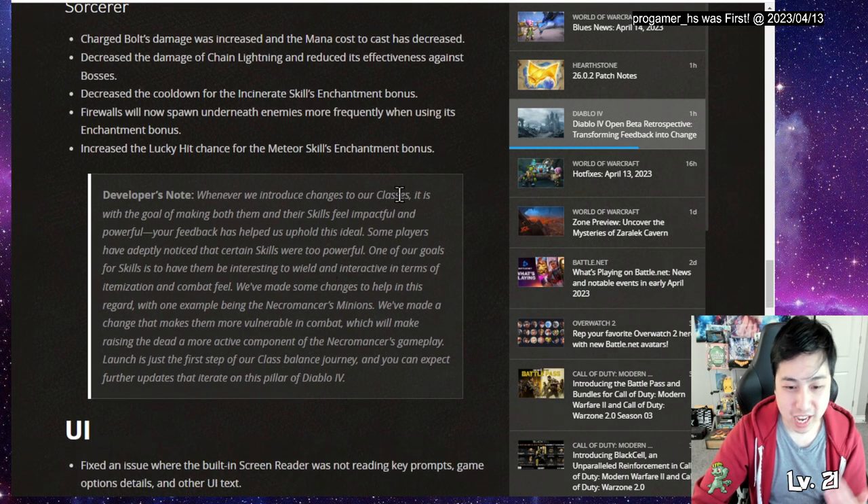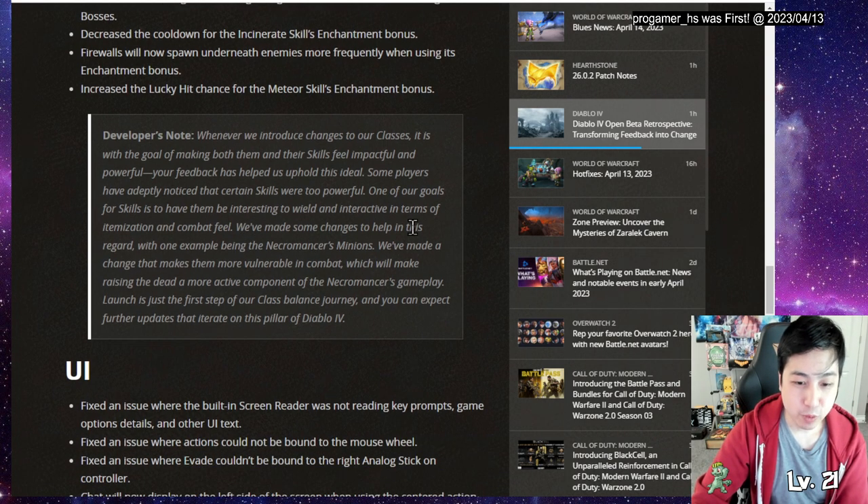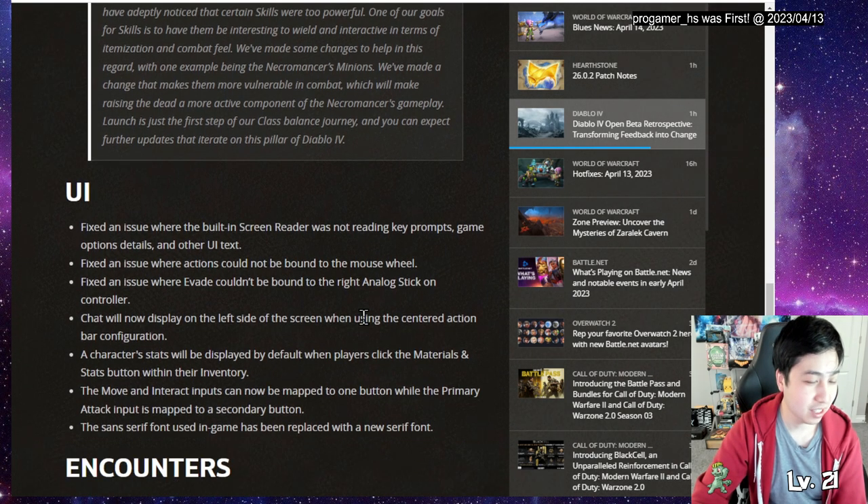The devs stated: 'Whenever we introduce changes to classes, it is with the goal of making them and their skills feel impactful and powerful.' Some players noticed certain skills were too powerful. For Necromancer minions specifically, they made minions more vulnerable in combat to make raising the dead a more active component - so you have to keep resurrecting them. Launch is just the first step of the class balance journey.